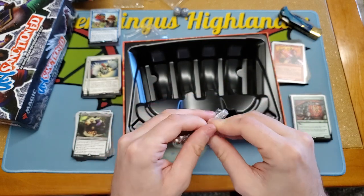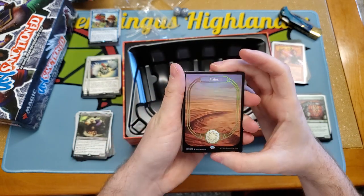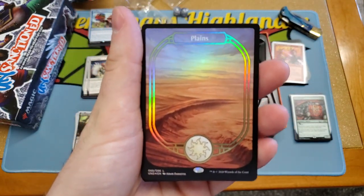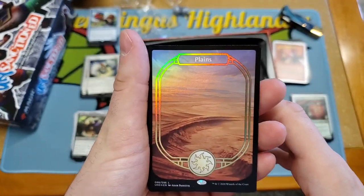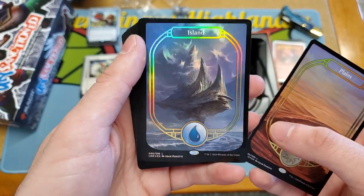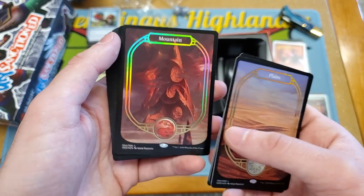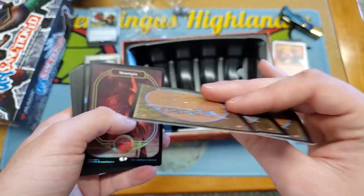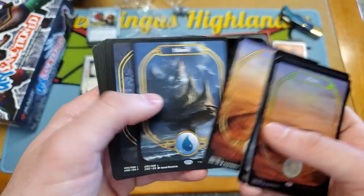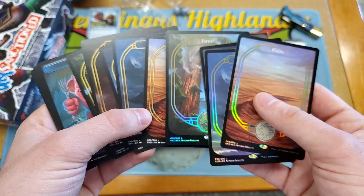It's very difficult to open, but there we go. We got the foil full art basics. The island is so pretty. The swamp's very cool. The mountain. The card stock on these is also really nice — like no curling yet. The forest is sweet. And then we got them in non-foils too. I like the foil — the foils just look significantly better. I love the foiling on that border. I'm going to need to get a bunch of these.